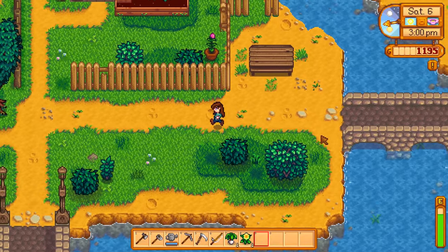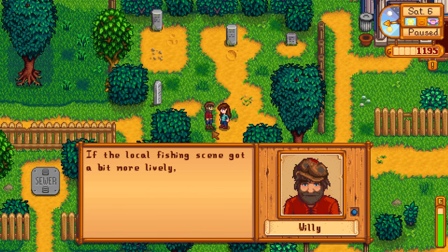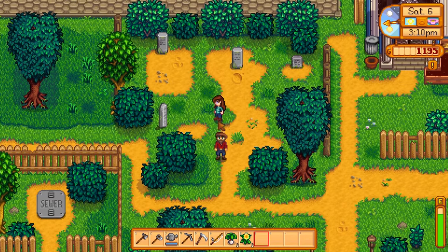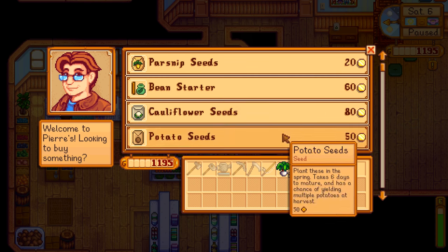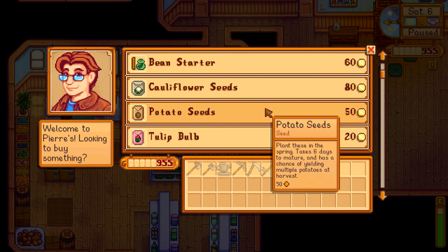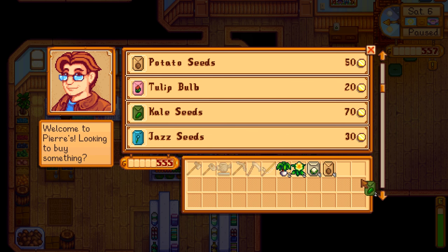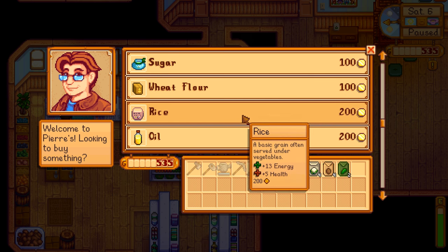So let's head over to Pierre's shop. I hope he's open on Saturdays. Let's talk to Pierre. What else can we grow here? We haven't bought any cauliflower seeds before, so let's buy a couple of those. Some potato seeds — four potatoes. We might as well do four cauliflowers too. And some kale. That's good. Now we have at least one of every seed here. We'll plant it all.